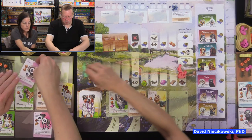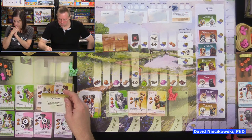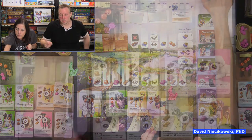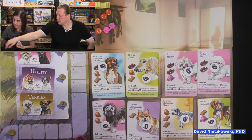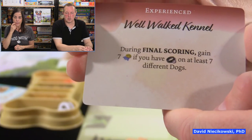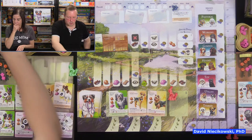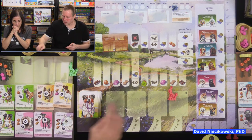Now let's check objectives. My objective: gain three reputation if I have two different dogs with at least two collars — I do, so move me up three. Julie's objective: gain seven reputation if she has walked at least seven different dogs — she has eight walked dogs, so she goes up seven points.